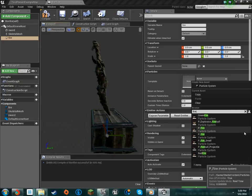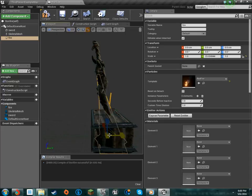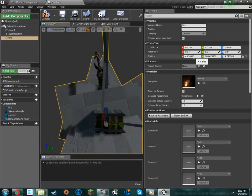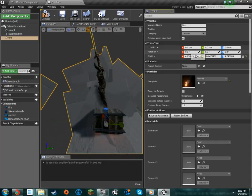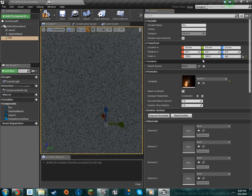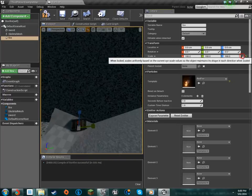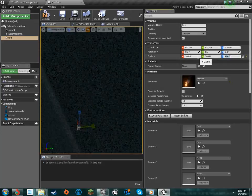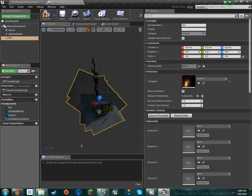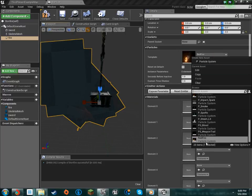We've got some different fire — we've got red fire. Let's scale that up a wee bit. That's a pretty big bonfire. The textures aren't loading, which is strange. So I guess we're not using that one.